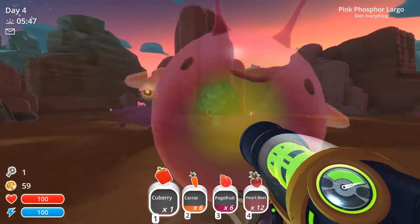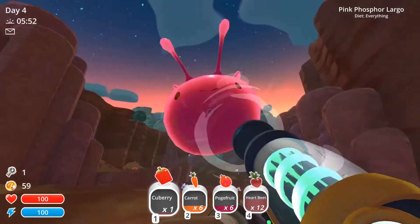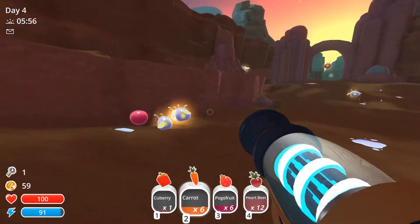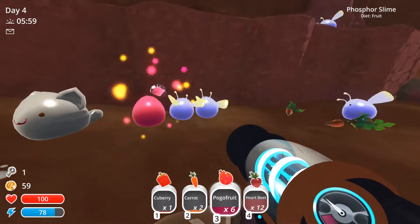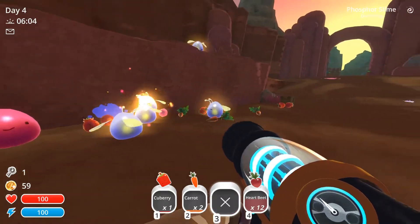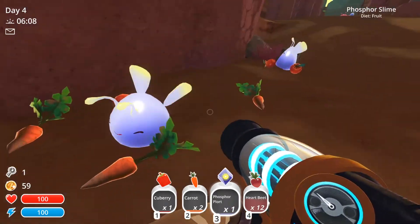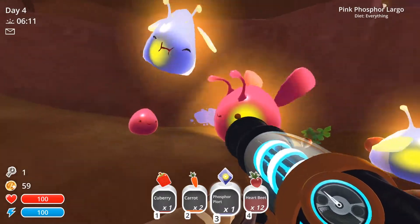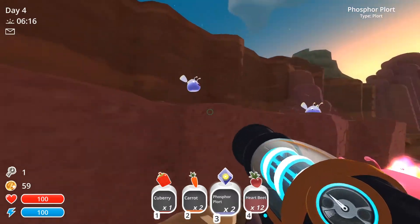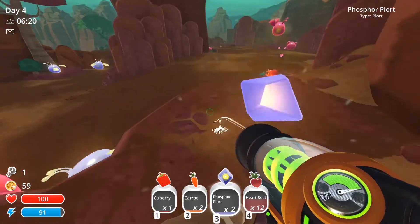Let's bring you back to the base — I want to watch you, I want to see if you disappear. They haven't despawned yet. Let's feed all these guys food — what do they eat? They eat fruit. Pogo fruit — eat the fruit! I want your plorts, they're worth so much. So these plorts actually disappear at daytime as well, so we need to be very quick in picking them all up.